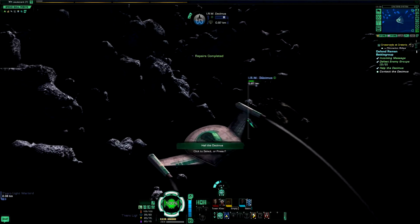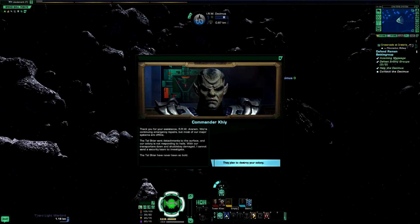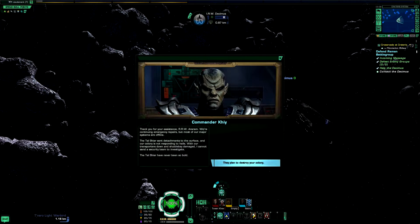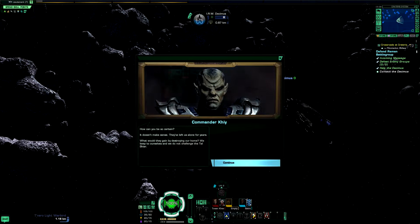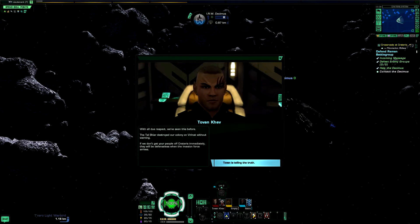Hail the Decimus. Thank you for your assistance, RRW Arerum. We're continuing emergency repairs, but most of our major systems are offline. The Tal Shiar sent detachments to the surface and our colony is not responding to hails. With our transporters down and shuttle bay damaged, I cannot send a security team to investigate. The Tal Shiar have never been so bold. They plan to destroy your colony — because that's what happened at Viranat. How can you be so certain? They've left us alone for years. What would they gain by destroying our home? We keep to ourselves and we do not challenge the Tal Shiar. With all due respect, we've seen this before. The Tal Shiar destroyed our colony on Viranat without warning. If we don't get your people off Crateris immediately, they'll be defenseless when the invasion force arrives.